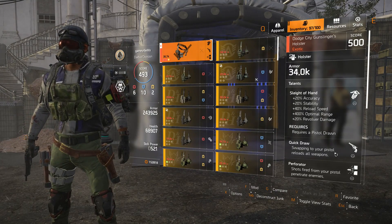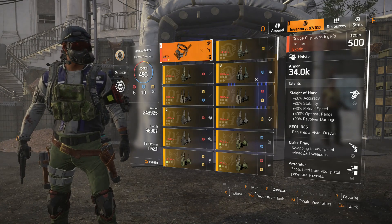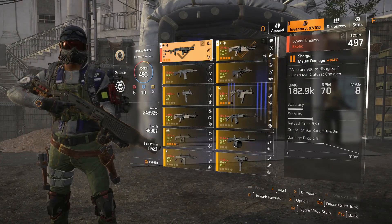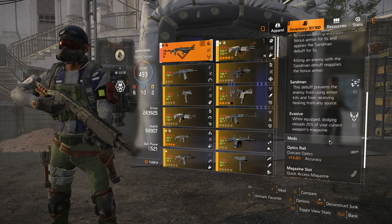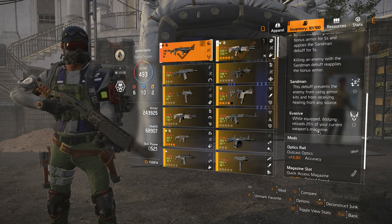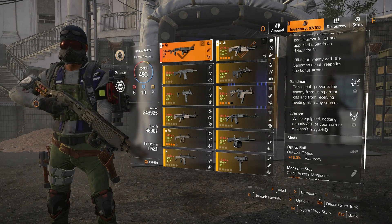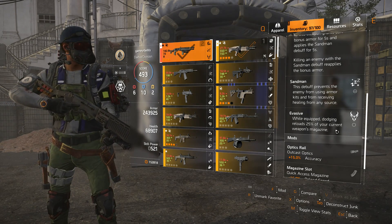With Quick Draw, if you just swap to your sidearm, then at the snap of a finger everything is reloaded. But then you also have the Evasive talent, which is what's on the agenda today — does this talent actually hold up in terms of reload speed?